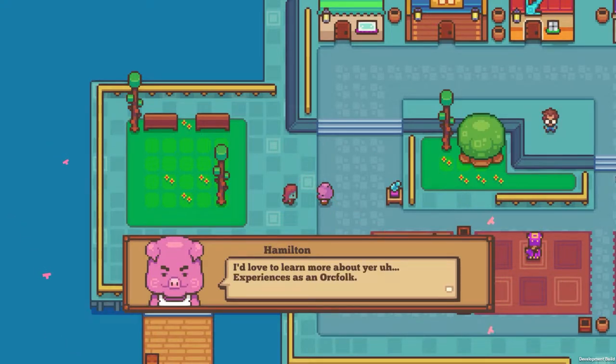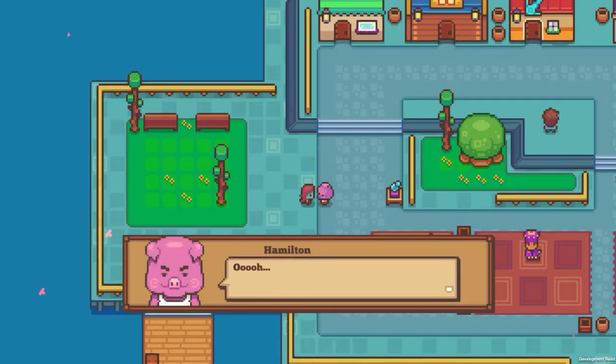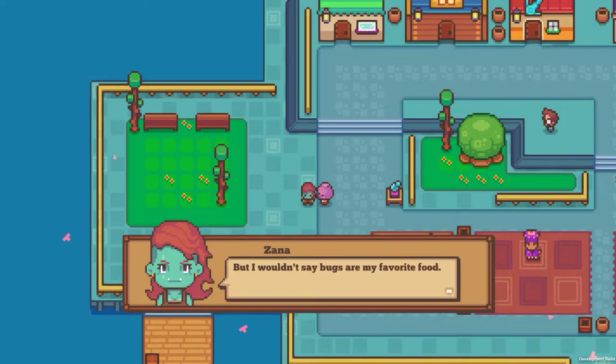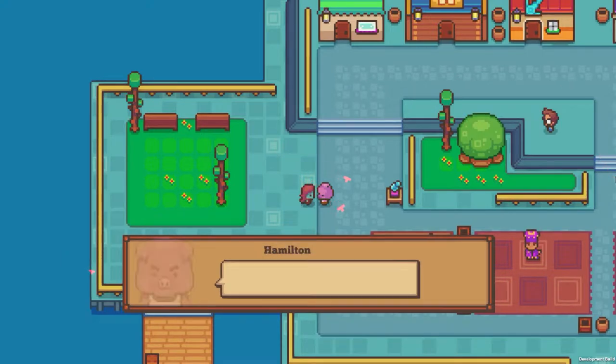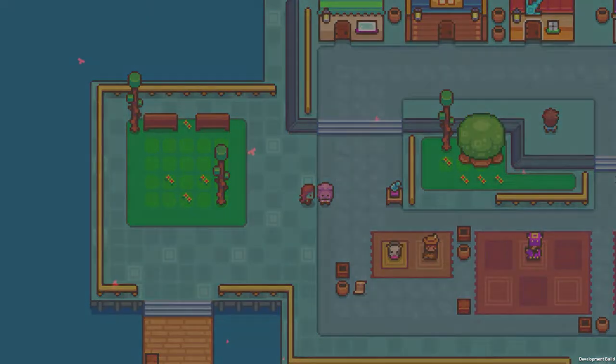I'd love to learn more about your experiences in Orcfolk. What would you like to know? How about your favorite food? Orcs don't really eat bugs, right? Oh yes, we do — bugs are a delicacy in Orc culture. My favorite one to eat is the shell beetle. But my favorite food has been passed down to me for generations: it's the weeds and dirt soup. If you like, I can cook you a bowl. Hamilton — weeds and dirt soup? Well, if you say it's good, I guess I could give it a try.